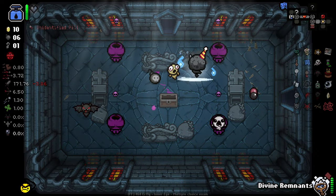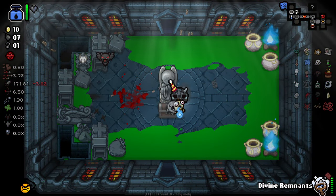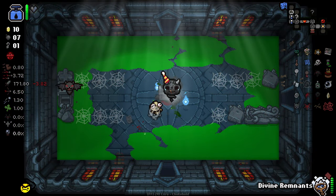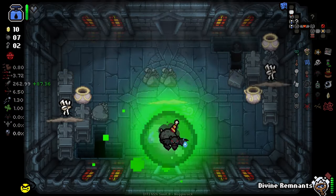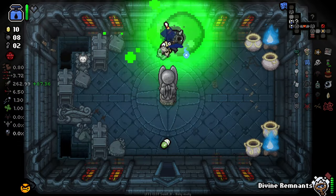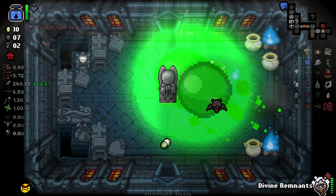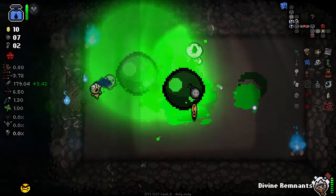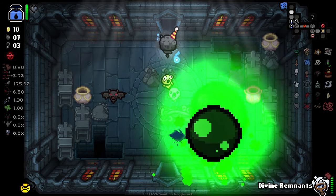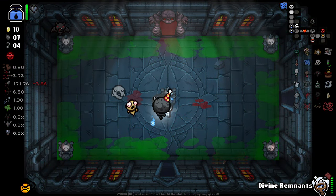Need to get some keys here. I love the edge of the room getting covered in poison. This is just wild. Another key there — I'm just going to quickly go back and check the secret room. Luckily I was able to. Hey, that's my fourth key. Awesome.